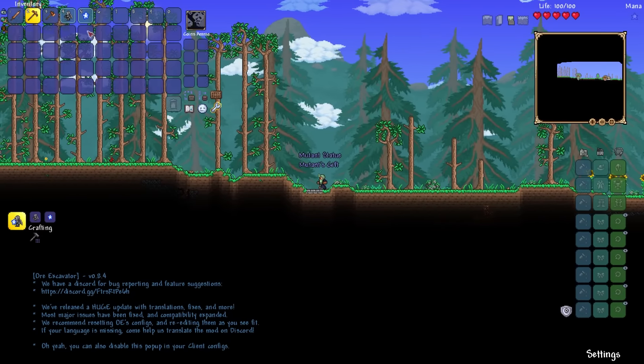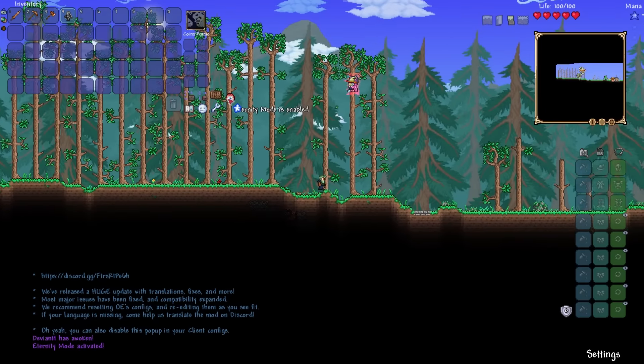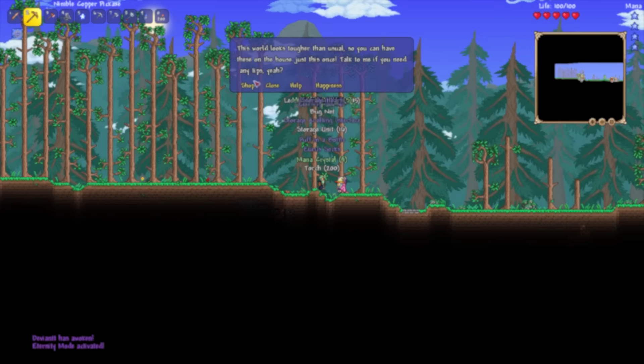As soon as we get in, we get the Mutant's Gift from the Mutant statue. Using that will turn the world into eternity mode. The Deviant drops — he's definitely not an enemy, don't worry about him.